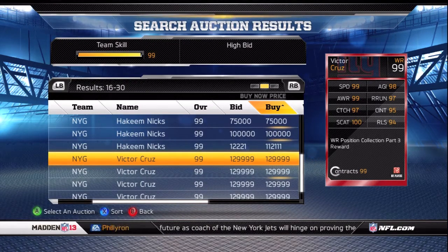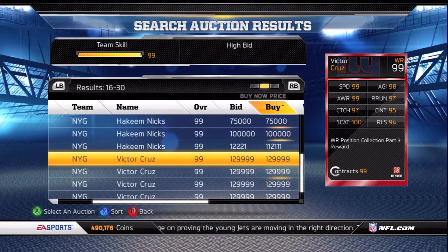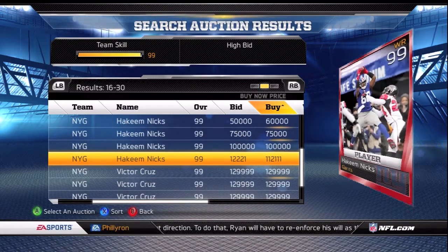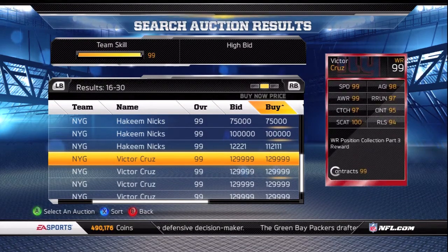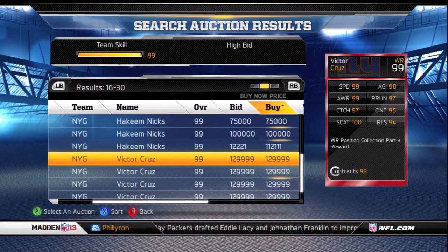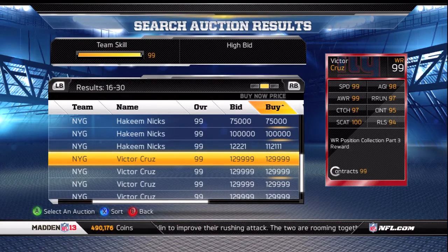This is a good card — a very good card — however it may not break your lineup if you already have other strong cards. This is more of a card for Giants fans. For a quick comparison, let's look at Hakeem Nicks: he's way better than Nicks, but Nicks has 97 catch in traffic and 99 release versus Cruz's 94 release and 95 catch in traffic. Victor Cruz is still a very good card, but for 81 cards in a collection, it's a lot of effort for a card you may not use.